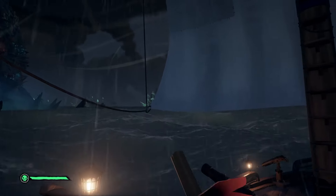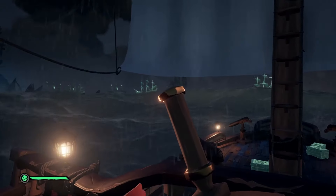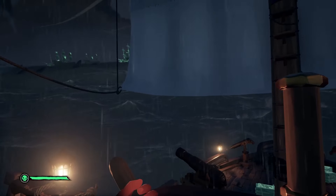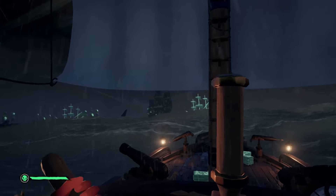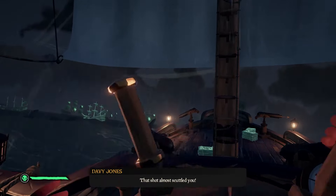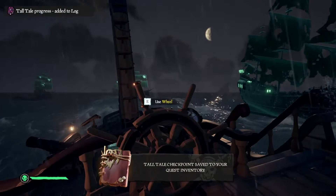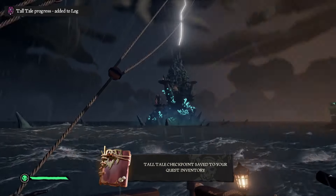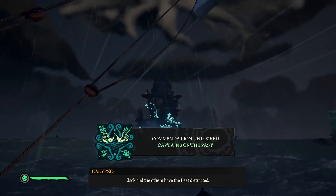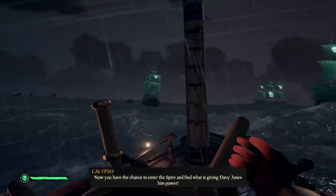After you take down the five siren statues, you enter the next phase where you fight the Dark Brethren ships. You and the Black Pearl have to destroy these to move on. They sail in a circle, and Captain Jack Sparrow will have some other captains along with him to help. Destroy all of those enemy ghost ships and you will get the Captains of the Past Commendation, and the Spire will get hit with lightning.